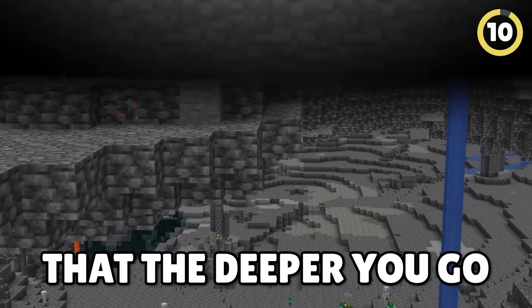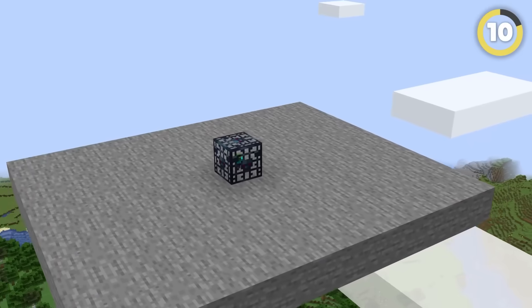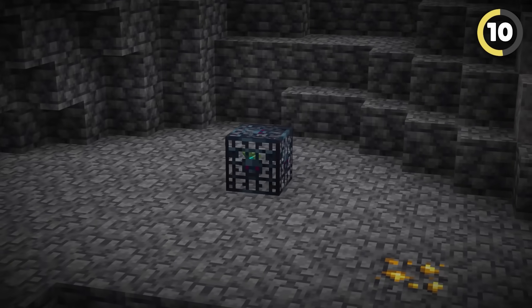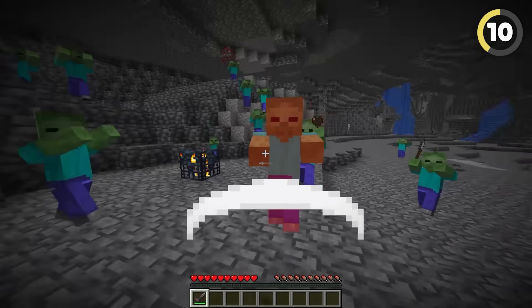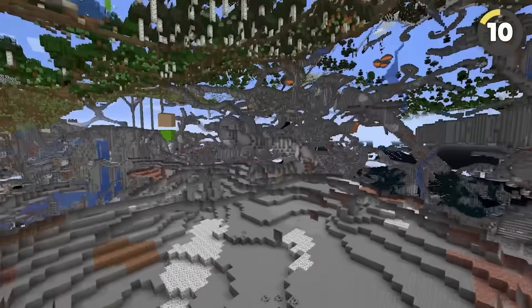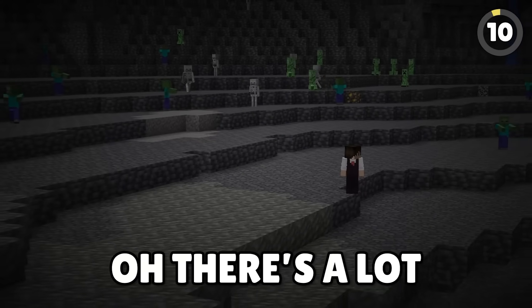Have you heard the myth that the deeper you go in the world, the more mobs spawn? I've got a monster spawner at the top of the world and one at the bottom — which one will spawn mobs faster? The bottom one did! It's because the game checks the total game height of the spawn location, and the lower it is, the higher the chance of spawning a mob. There's a lot spawning down here.